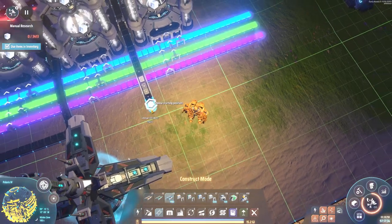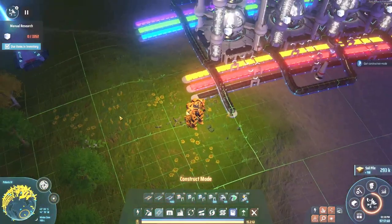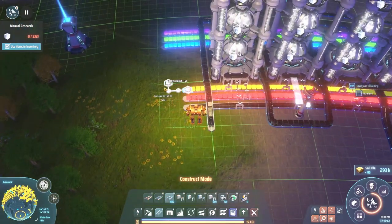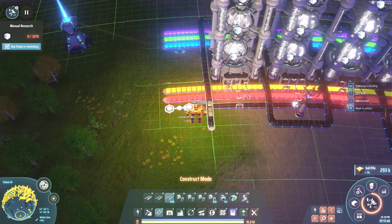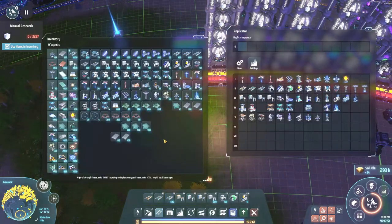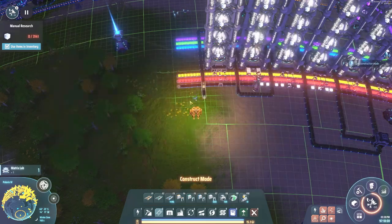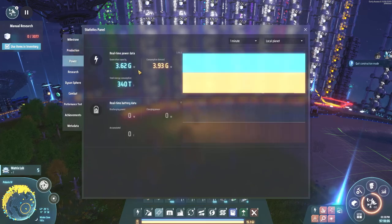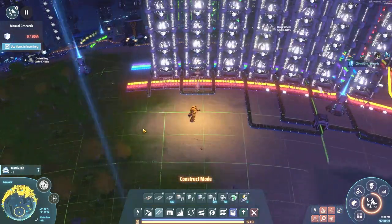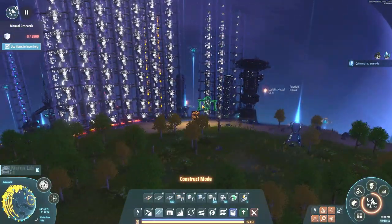We'll probably expand this even further — we can make 5, 10, 15 more. Let's go for broke. We are now suffering on power on this planet, so we need to get some more power going. I'd love to see those science towers completely lit up, but they aren't yet because we aren't making enough. We've upped our research a lot — these are almost all the way full now.